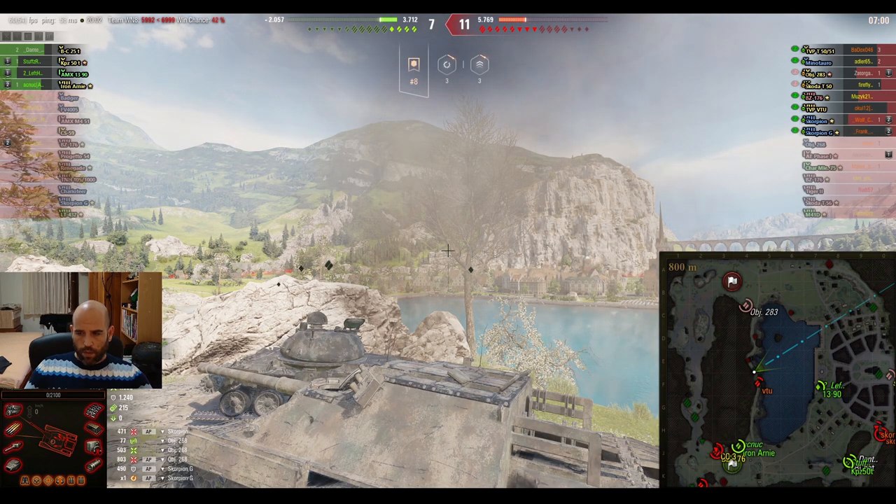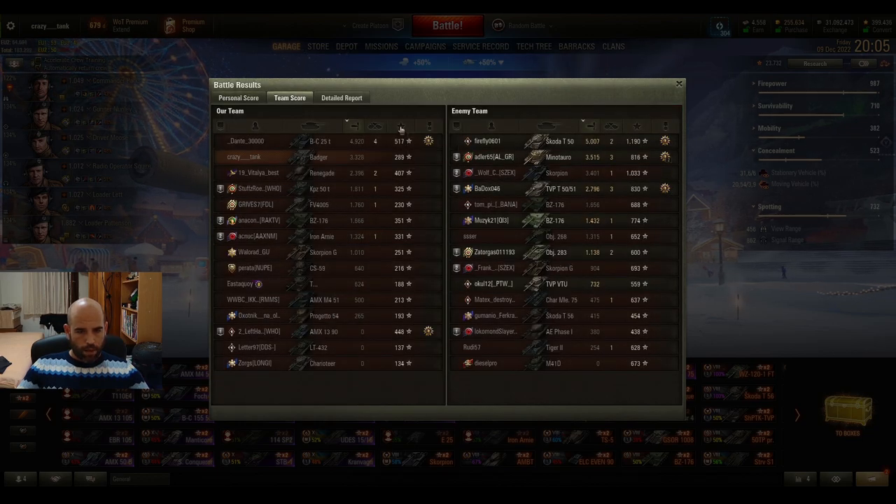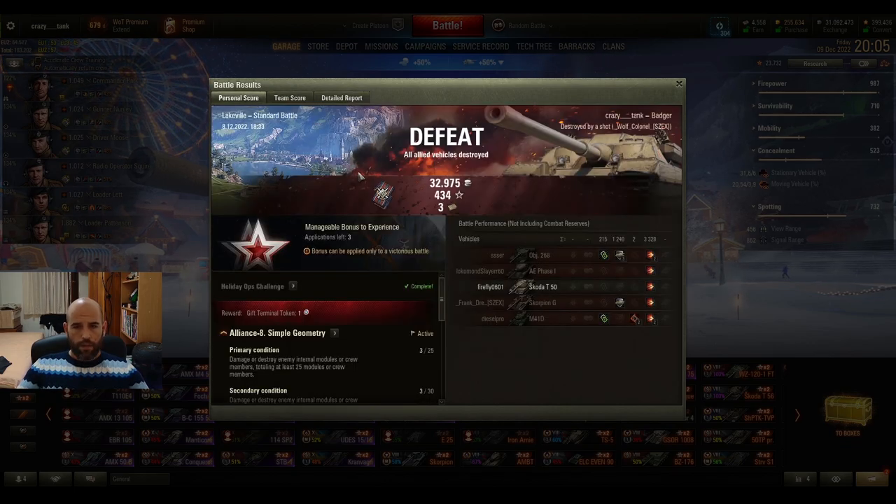Let's go to results. Unfortunately we lost. We had 200 assistant damage, 1200 blocked damage, and 3300 total damage. We were second by damage and in the middle by experience. We lost 30,000 credits — this was not a good game. That's all for today folks! If you like this video please hit the thumbs up and subscribe. If you think it's terrible, press thumbs down. Write me in the comments — do you like the Badger? How do you equip it? Do you like its playstyle? See you guys tomorrow!